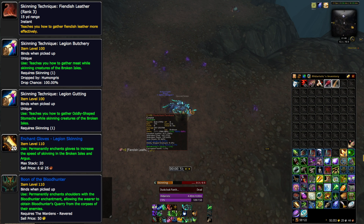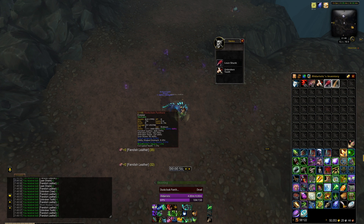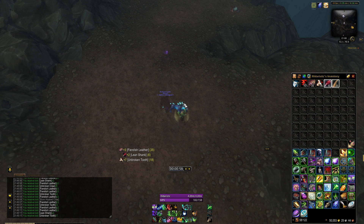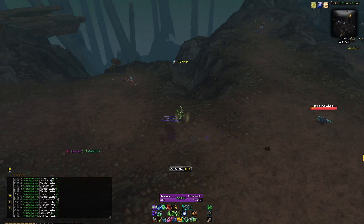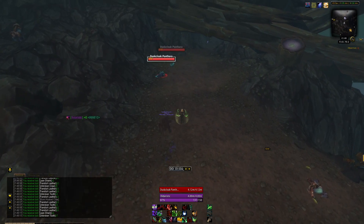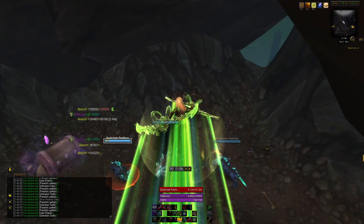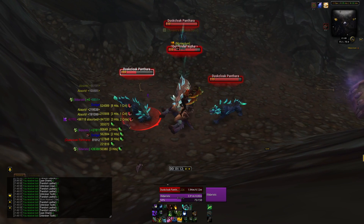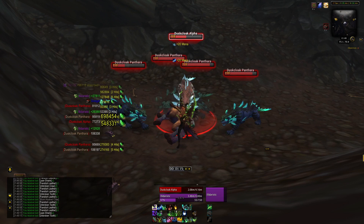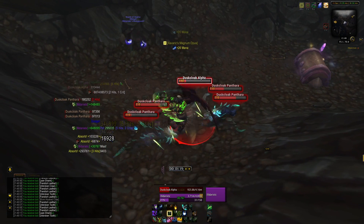The farming spot itself stretches from the cave to the spot where I took on the first packs when I came in — so we're talking about 3 to 4 packs and a patrol in this area. You just round everything up in 1 or 2 goes, and while skinning you can see the first mobs are already spawning. So even with the Legion Skinning enchant it's hard to keep up killing and skinning. Make sure you don't forget to use your Vindicator perks, which makes it easier to kill all packs.